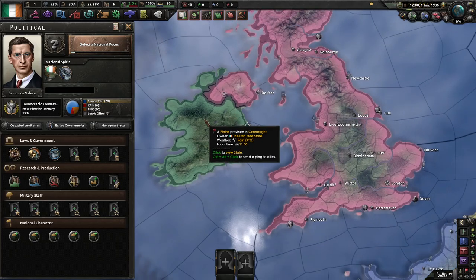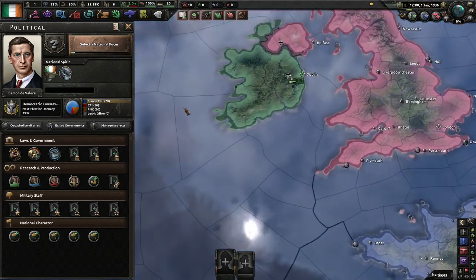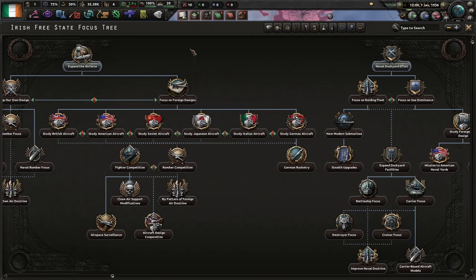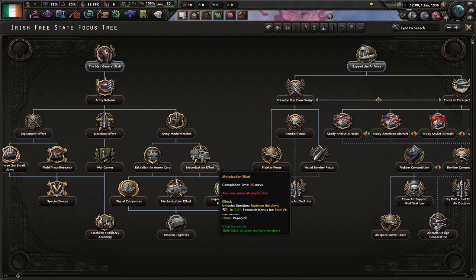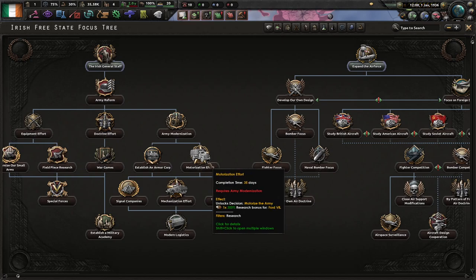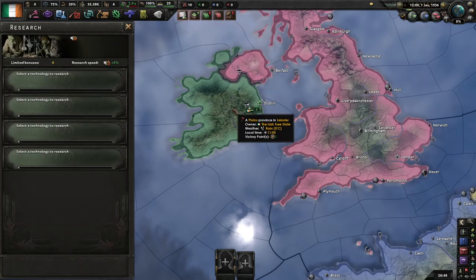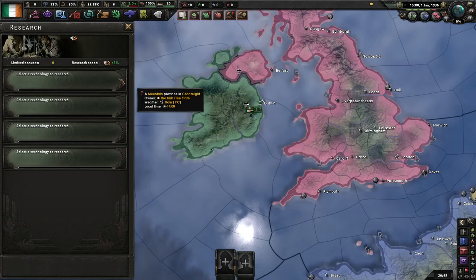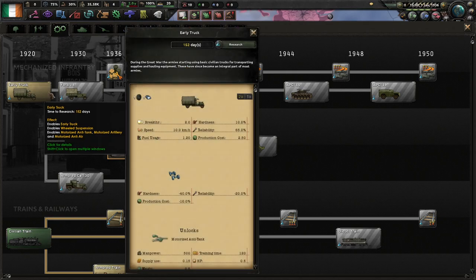I am going to let myself use close air support and a navy, but their job is purely to support the army. To start with, I'm going to rush straight towards motorization efforts so I can get motorized infantry. I'll start off by just getting the early truck.